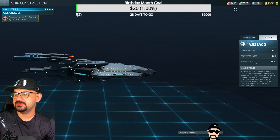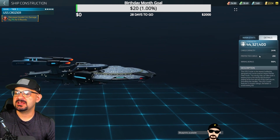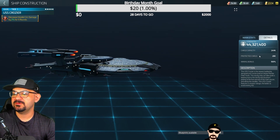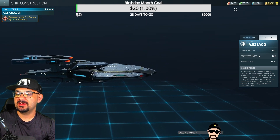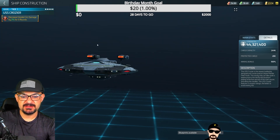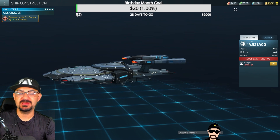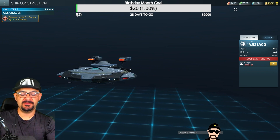The Crozier is an Ops 56 ship — 44 million to start for me, probably 60 million for others. Base warp range is 380. The USS Crozier is the newest battleship designed and constructed at the Utopia Planitia Fleet Yards. This sturdy ship can take quite a beating due to reinforced Duranium plating at the fore and aft of the main saucer and along the nacelles. It features combat design to better avoid enemy fire — this is a monster ship meant to take a hit.